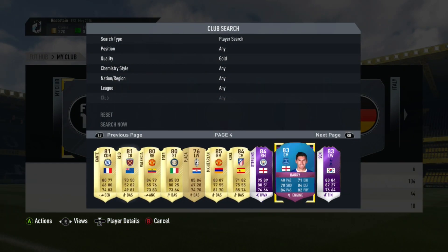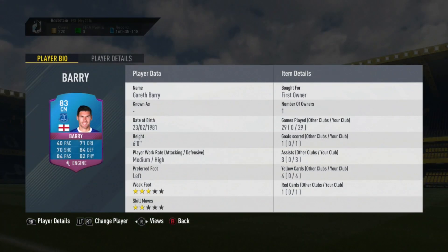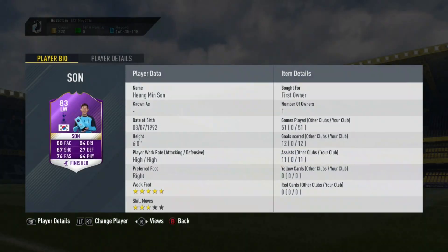I went through a stage where I was rage quitting most games because I was just getting really pissed off at the game and it kind of messed up his record. As well as this Gareth Barry card - 29 games, a goal, 3 assists, 4 yellow cards and a red card. That is bad. And then we have this Heung-Min Son card: 51 games, 12 goals, 11 assists.